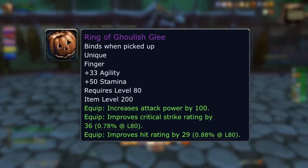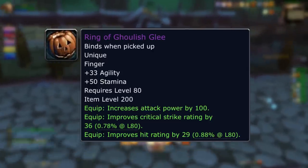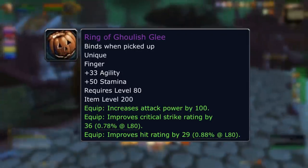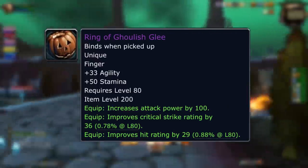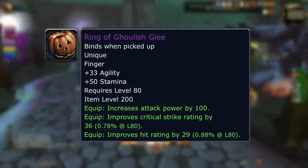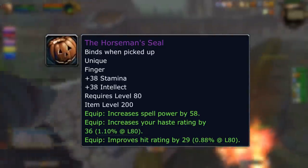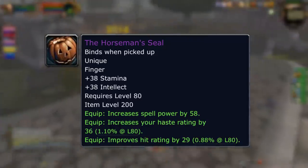There are a few rings you can get: the Ring of Ghoulish Glee with agility, stamina, crit, hit, and attack power — very nice. While there's a lot better from raids, especially 25-man or even 10-man Malygos where you can get Surge Needle Ring, this is still an absolutely solid item before you get that or just to use on an alt. The same applies for the Horseman Seal with stamina, intellect, hit, haste, and spell power — a very nice starter caster ring. And finally, with crit, spell power, and MP5, a nice healer ring.